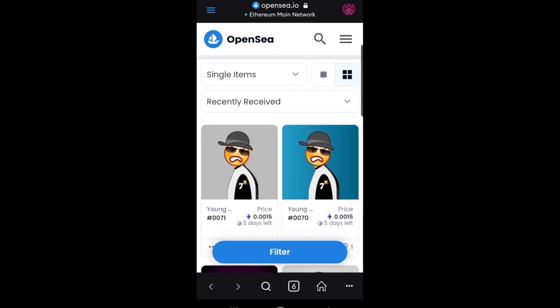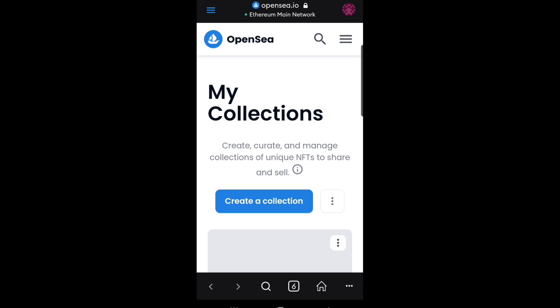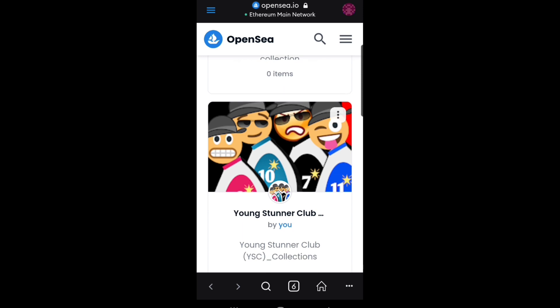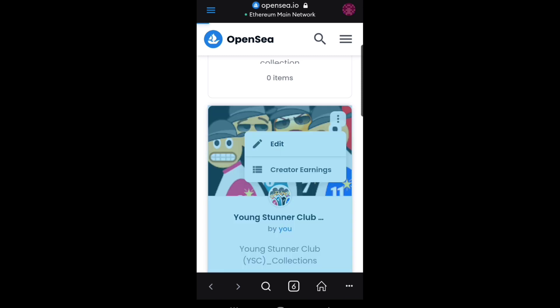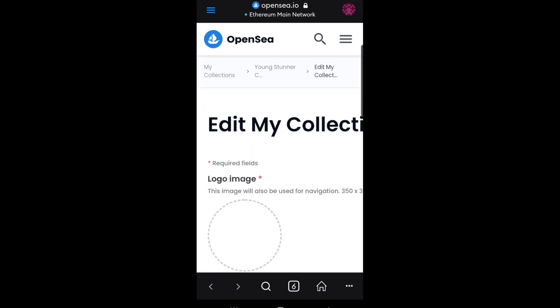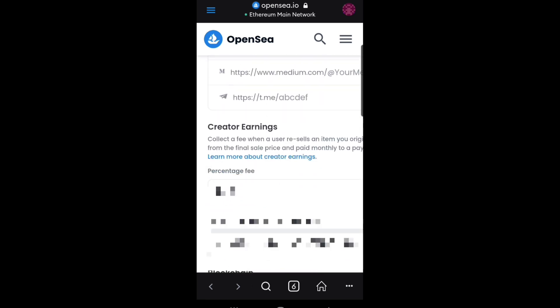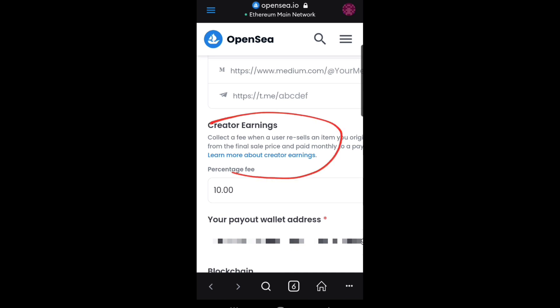What I want you to know is that whenever you want to create awareness on a single product, this is what happens. When I go to my accounts right here and go to my collections — look at this collection right here — this is my second collection and it has over 71 items. I'm going to be clicking on this to show you something very important. On this collection, let's go to the relevant spot.